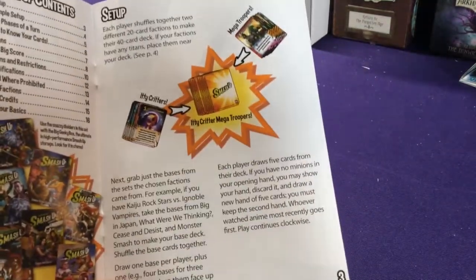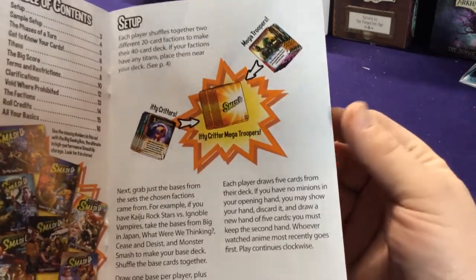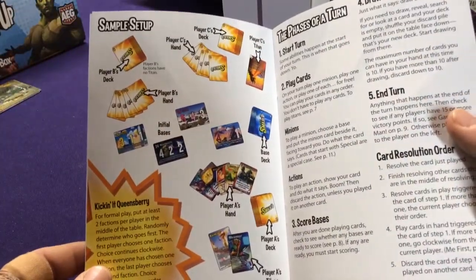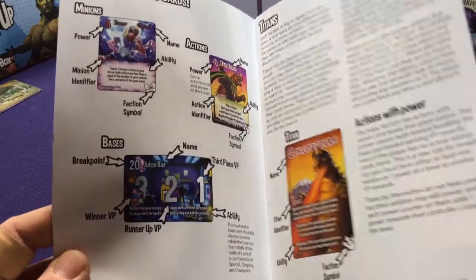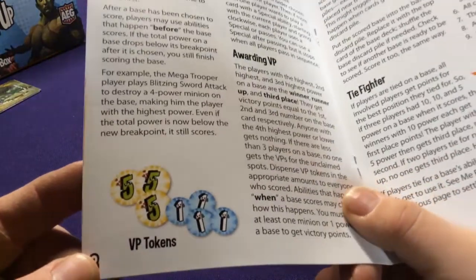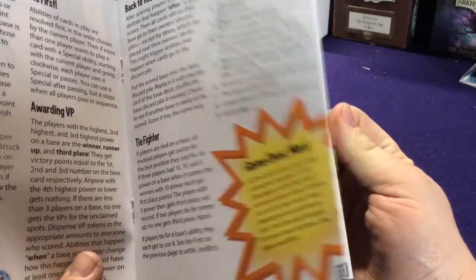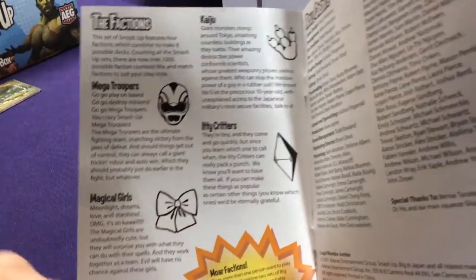Quick explanation if you haven't played before: in Smash Up you take two groups, two decks, smash them together, then play your minions and action cards on bases to score them, which get you VP. Score 15 VP and you win the game. You can buy the expansion and play it by itself as a two-player game, or mix and match with other expansions — you're not forced to buy the base game.